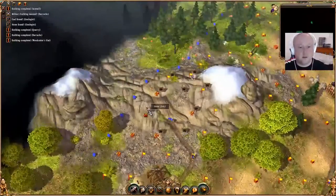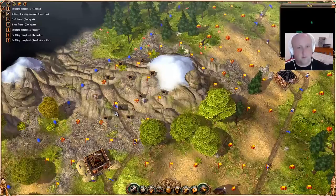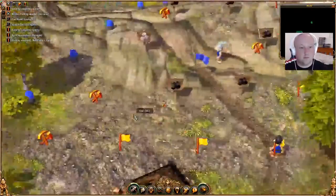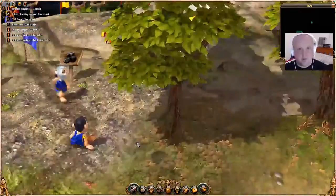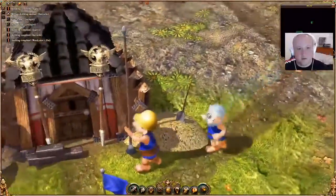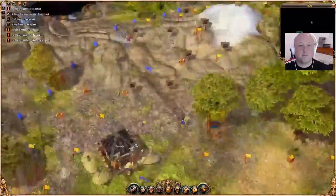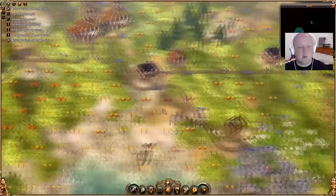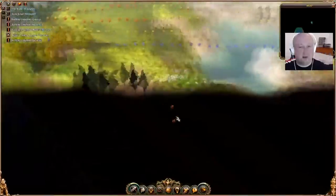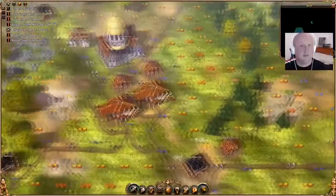So we've got stone and we've got coal. What I'm going to do is play through this level and come back once we're at the point where we're about to capture the flag, and then we'll start off with the next video.